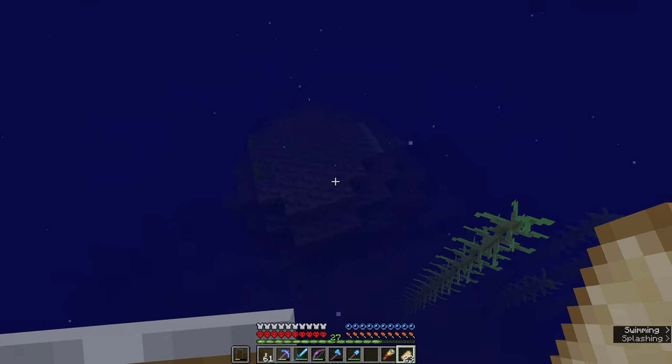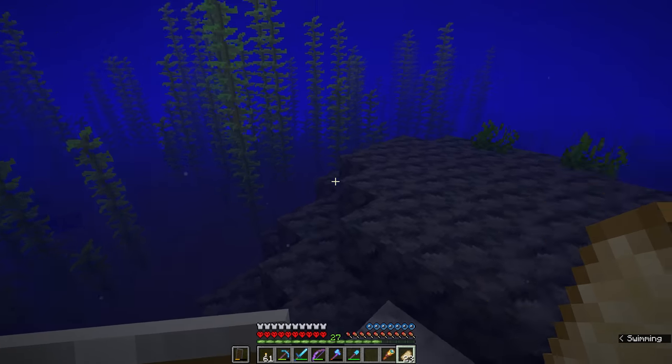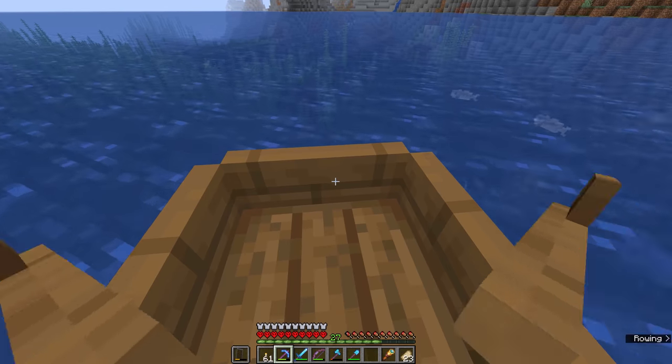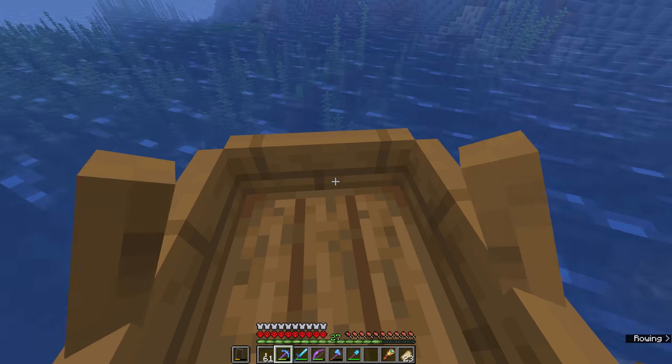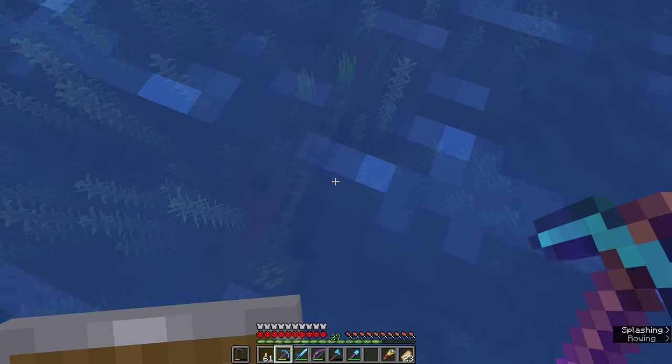That has actually gotten slightly harder in 1.17 because now geodes will spawn on the ocean floor, and a lot of the time the curvature of these geodes makes them look a bit like shipwrecks. This looks promising though — that is quite a large shipwreck. Is it on its side or upside down? Kind of difficult to tell.